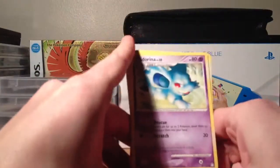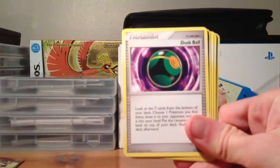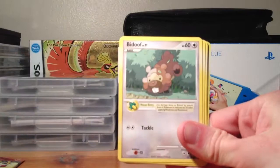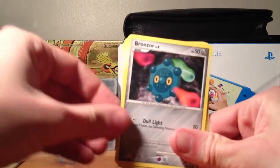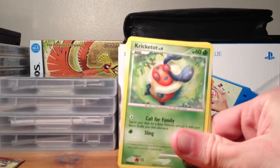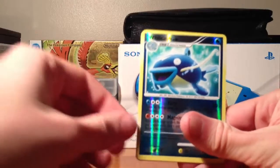We have a Neid Arena, Dewgong, Dusk Ball, Bidoof, Finneon, Bronzor, Cricketot, Abra, Whiscash Reverse, and a Toxicroak.